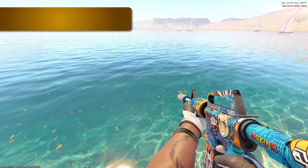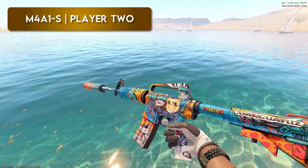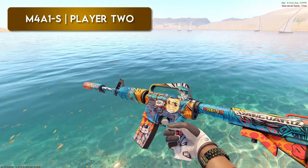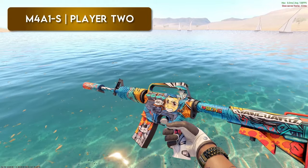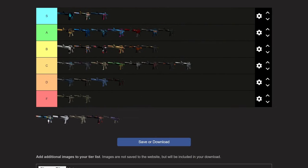Player Two — this is the first M4A1S that I picked up when I got back into CS:GO like a year or two years ago. This is such a clean skin. It's the classic style that I like — there's a lot going on, a little bit of a graffiti style on the silencer up here, a lot of bright colors. Personally I'd put it right here for me. I'm not a huge fan of graffiti skins, but this is the M4A1S I use. I think it's super clean. I would probably put it top of A.